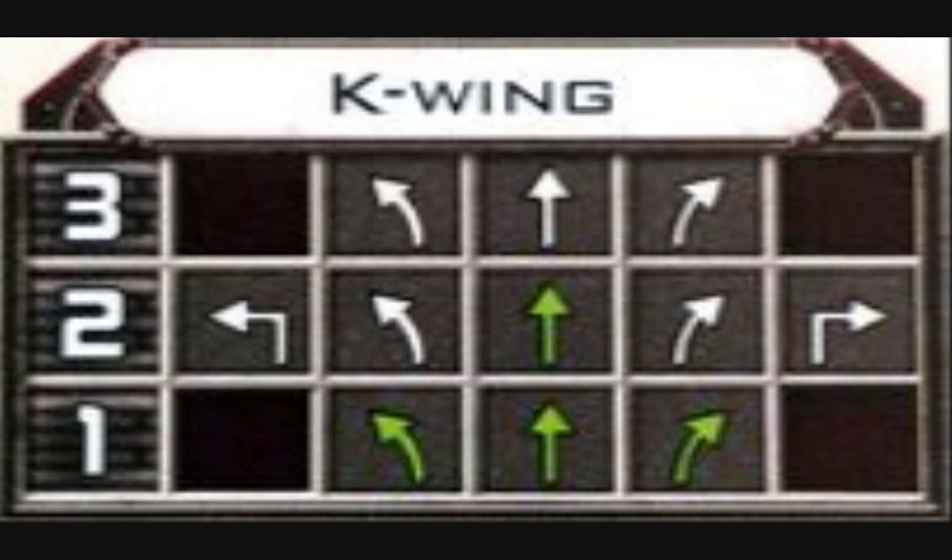Now the K-Wing's dial: it has a very small dial. It has one straight and one bank green, two straight green, two bank white, two hard turn white, three straight and three bank green. It only has one hard turn, two-three soft turns, only four green maneuvers — it really doesn't handle stress well. What makes it maneuverable is the SLAM action.